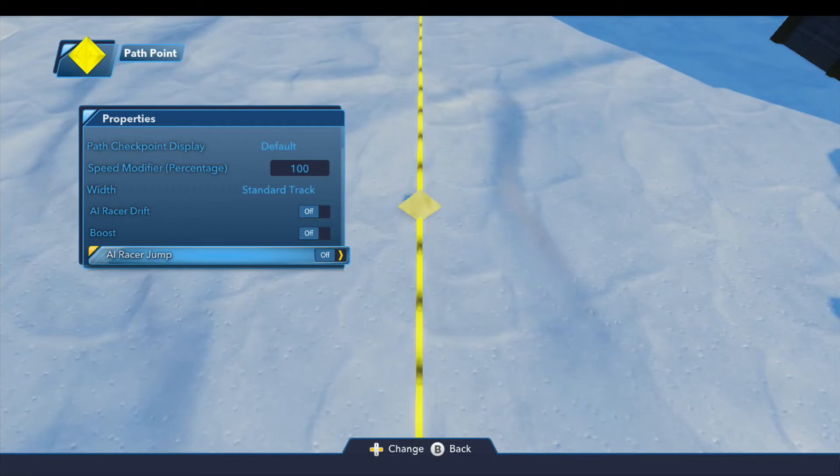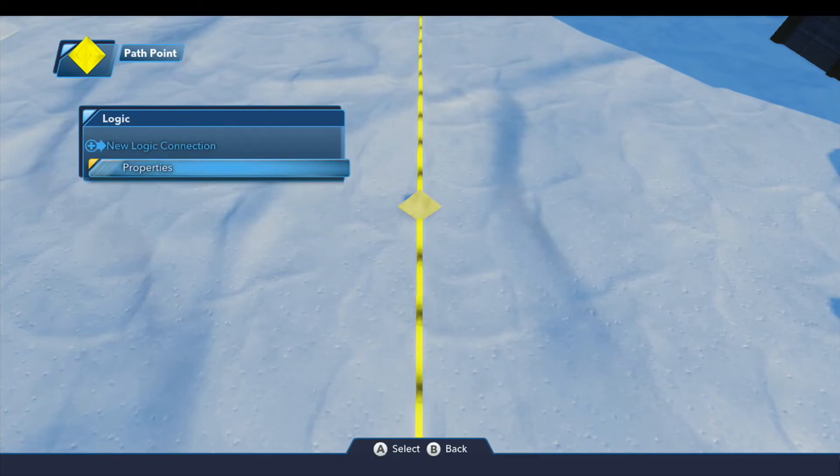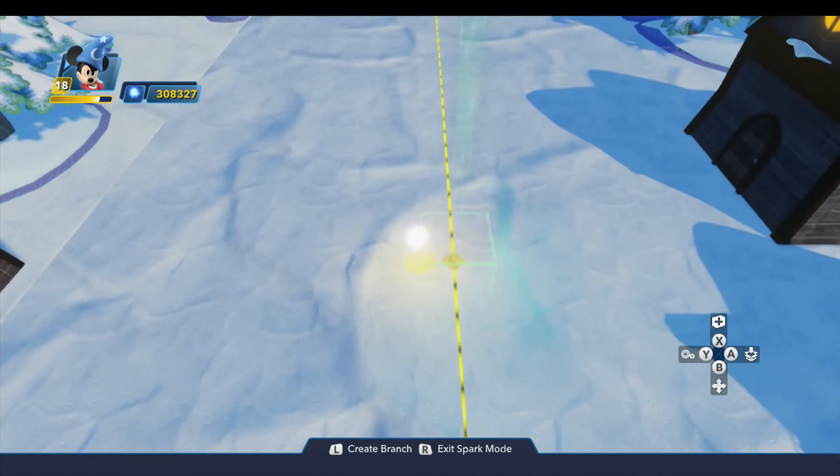All of these path points and the path creator itself have all of these same options. Also, if you have a path point selected, there's an option to create a branch — you can branch this path just like any standard path. But unfortunately, AI racers will not use these branches, so you can't use them to create shortcuts or alternate routes for your race. That seems like an opportunity missed, because it would be a great feature.